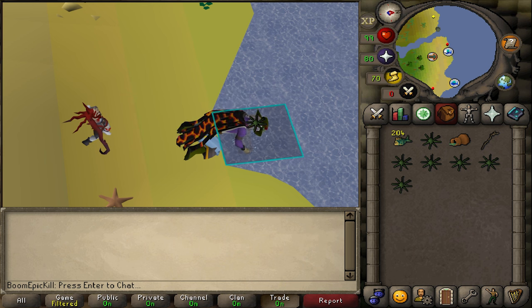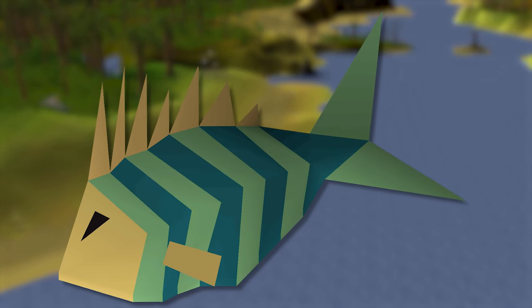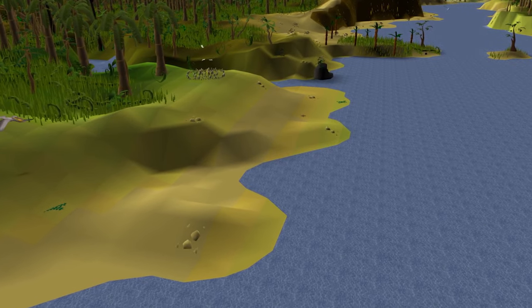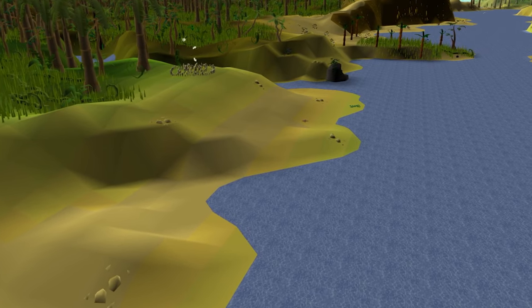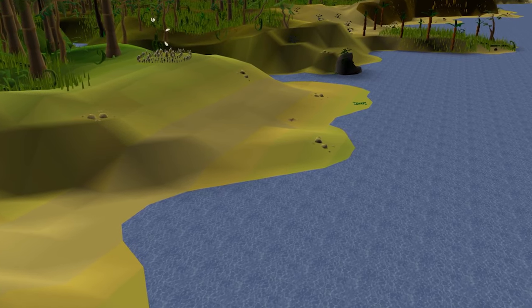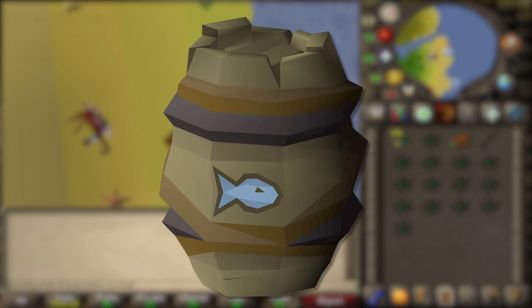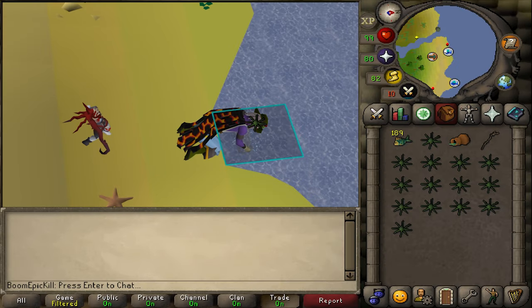As the karambwan fishing spots do not move, an entire inventory of fish can be caught without needing much attention. Karambwan are caught with a karambwan vessel and raw karambwanji. Raw karambwanji can be caught northeast of the fairy ring CKR using a small fishing net. The karambwan fishing spots are located just north of the fairy ring DKP. Banking can be done by using the fairy ring to go to Zanaris Bank and running back, using karambwan gloves 3 or 4, or using fairy ring code DJR to the Chasm of Fire and the bank chest 30 tiles to the east. Obtaining the fish barrel from Tempoross allows for double the karambwan caught per trip, increasing AFK time to 3 to 4 minutes.